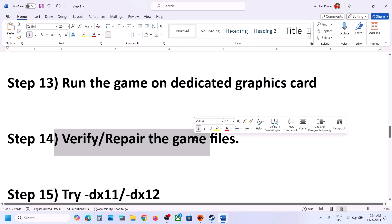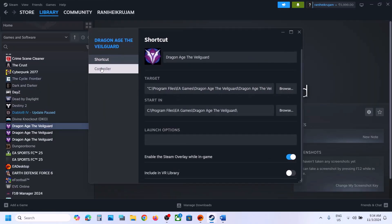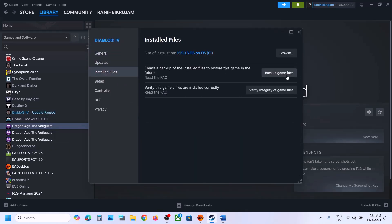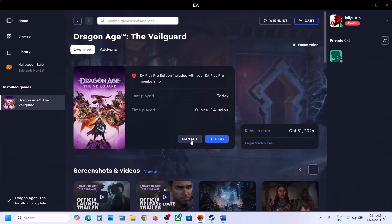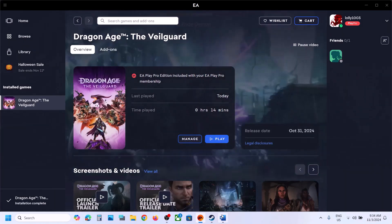Next, verify or repair the game files. If you have the game on Steam, right-click the game, select Properties, go to the Installed Files tab, and click Verify Integrity of Game Files. Once verification is 100% complete, launch the game. If you have the game on EA App, click on Manage and then click on Repair. Once the repair is complete, launch the game and check.